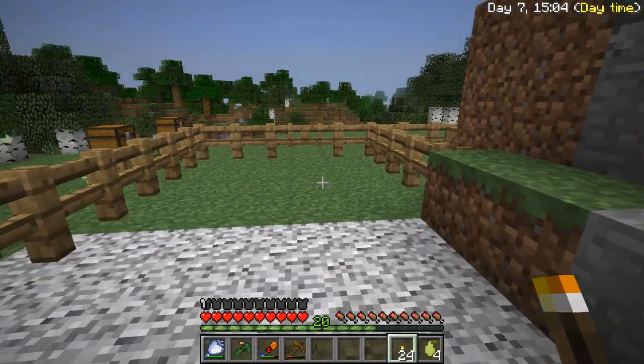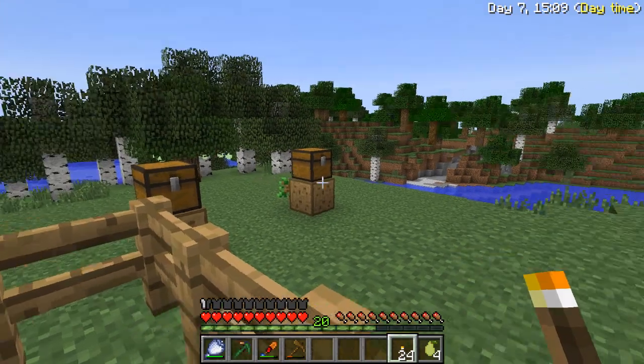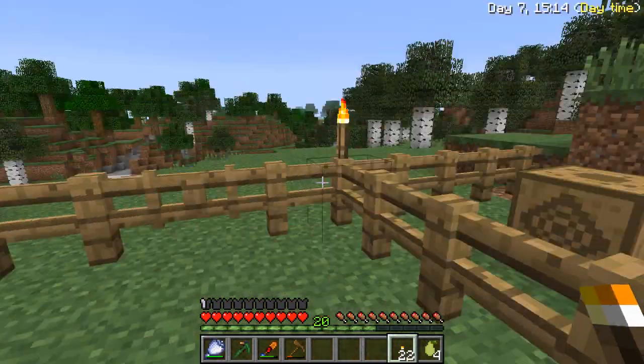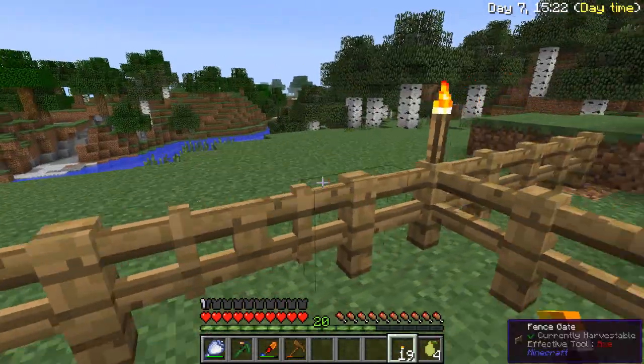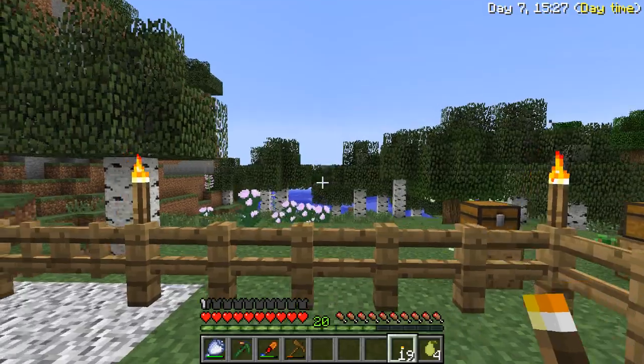I'll take some coal - do this here, make some torches, and light the place up a little bit. Let's use F7 - I don't have F7 working anymore. Why, I don't know. I'll have to try and fix that if it's a problem. They may come to try and take these torches down but I don't care. Yeah, I think that's a good start.